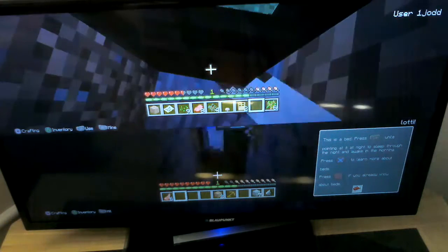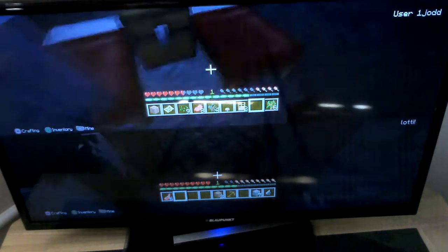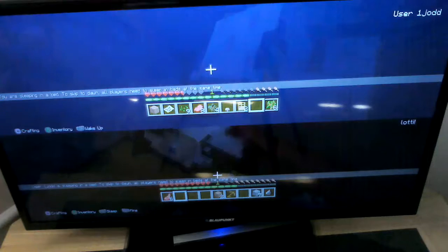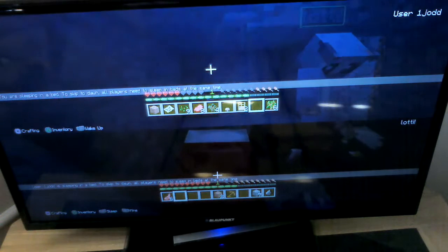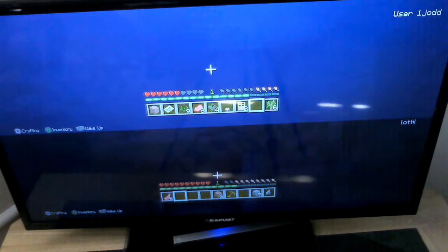This is our little hidey hole for now. To sleep, what you need to do is left click as if you were placing a block on top of the bed, and then you sleep.